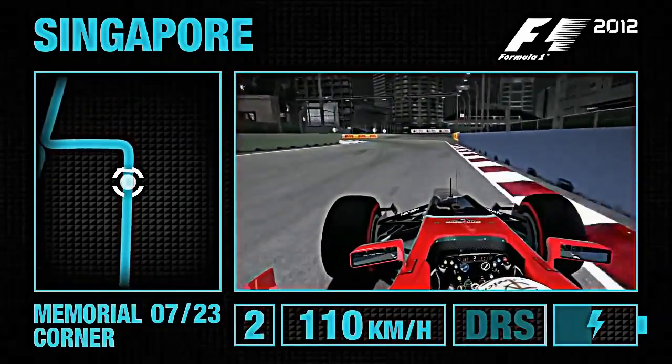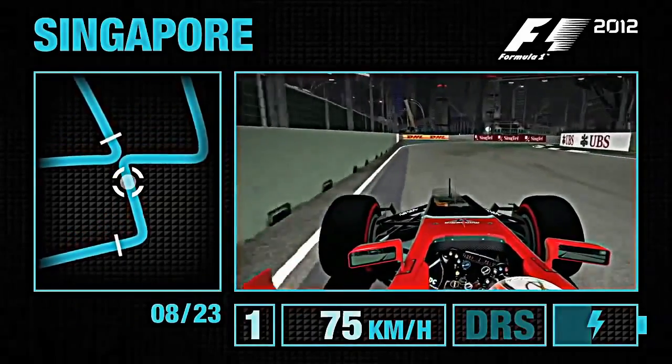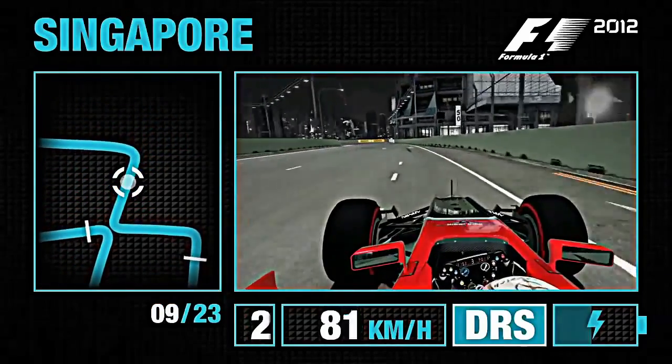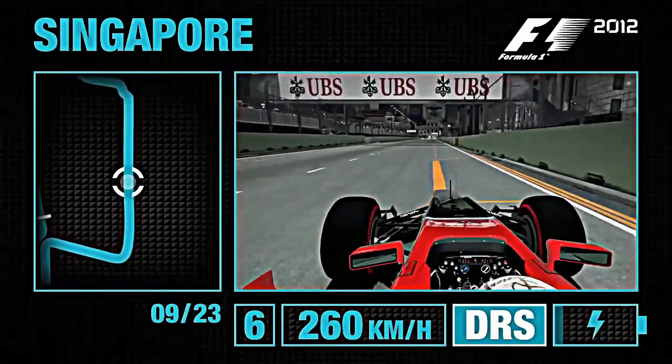DRS deactivated under braking, down into second gear, watch the exit kerb — not too much of that. Bring the car to the left-hand side, down into first now, watch the traction once more, bumpy on the exit here, before bringing the car over to the right and then left again. Open up this corner and use all of the track available on the run down towards the Singapore Sling chicane.